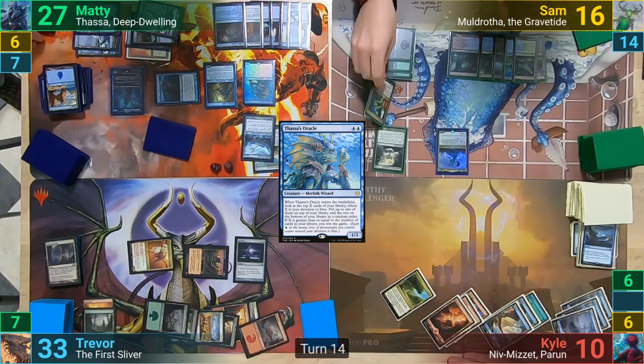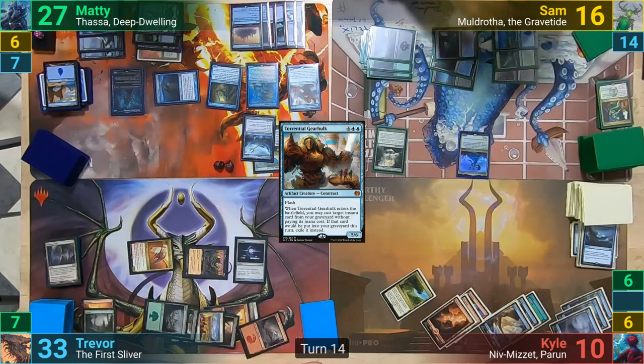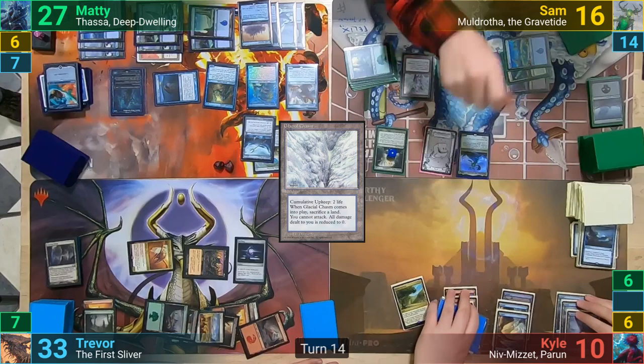Sam pays only six for Muldrotha to cast it from his hand, and then plays Pernicious Deed from his yard. Maddy counters this by flashing out Torrential Gearhulk, and then targeting the Rewind to cast it for free. He gets to untap some lands because of this, and Sam then casts a Noxious Gearhulk from his yard. Maddy's feeling threatened and counters the creature with a Counterspell. Sam then plays a Glacial Chasm, sacrificing a land, and passes to Kyle.